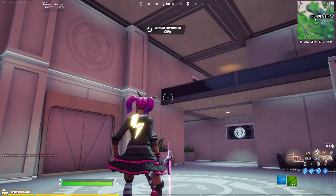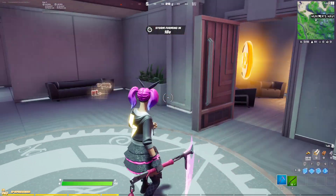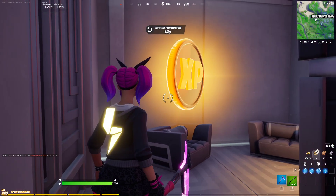You'll come to this room with the IO logo on the floor, and then through this door to the other side of that is where you're going to find the golden XP coin. So that's going to be right there.